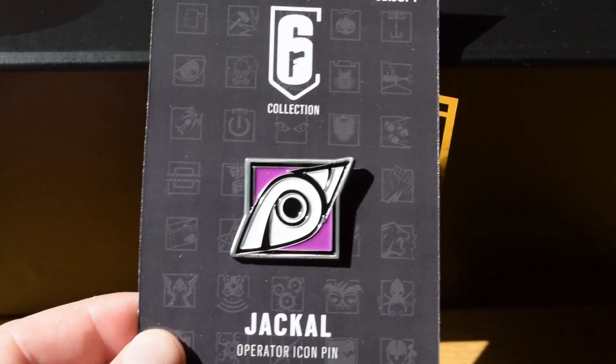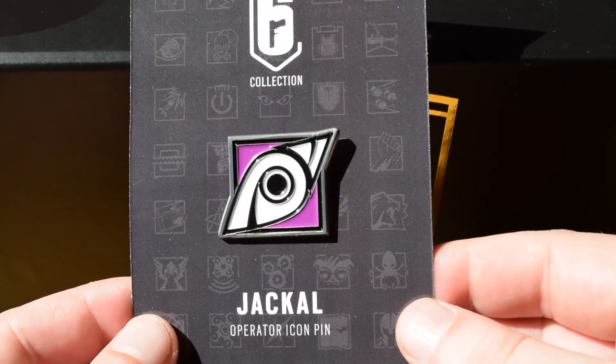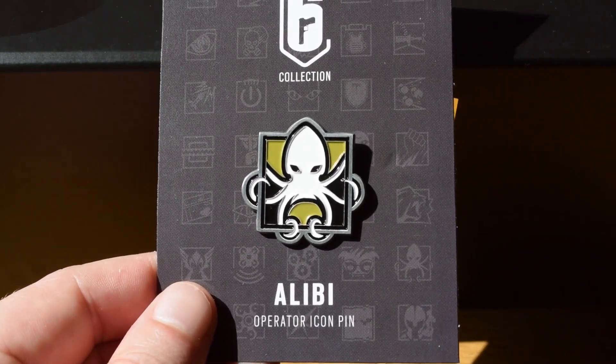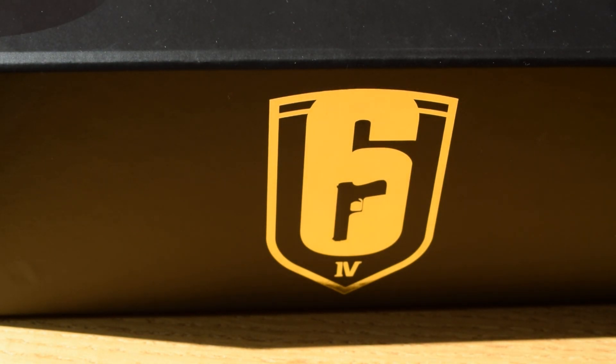Then we've got Gackle. I love the purple in this one especially, just looks really yummy in this pin for some reason. Then we've got Alibi with the cool little octopus icon, and very nice because I like how it pushes outside of the boundaries of the icon — really good.